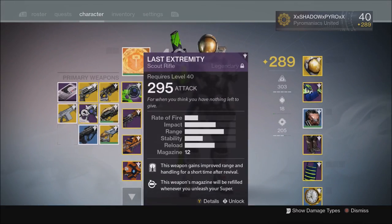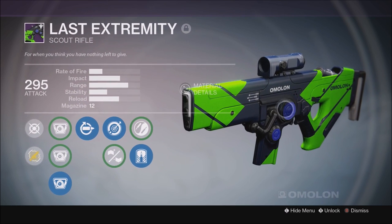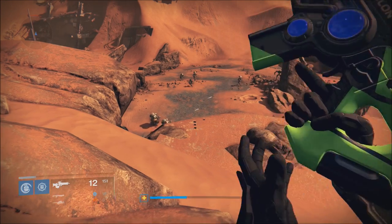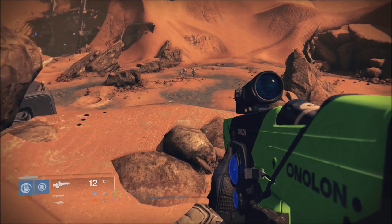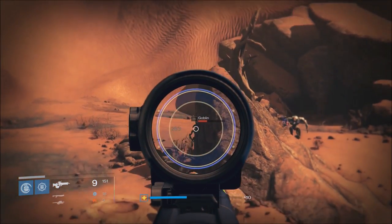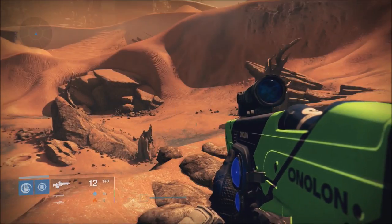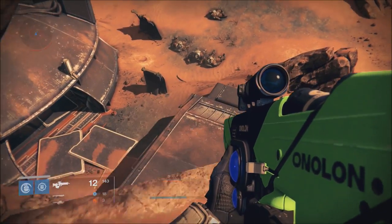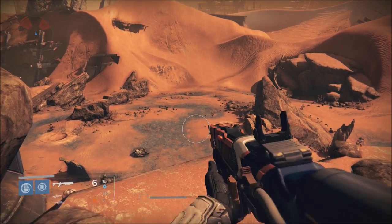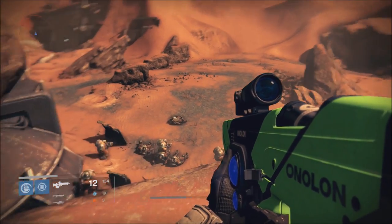Here we go with the Last Extremity. You obtain this from the Crucible Quartermaster for 150 legendary marks. It's an Omolon weapon so it has that fluid clip thing on the side that shows how many rounds you have — pretty neat. For this one I prefer the long-range scope because this is basically a semi-automatic sniper rifle that shoots really fast. It'll kill most enemies with a precision shot on the first hit. This is definitely not a weapon you want up close since that's the fastest it fires, so if you like to rush I recommend pairing it with a shotgun and rocket launcher or heavy machine gun.